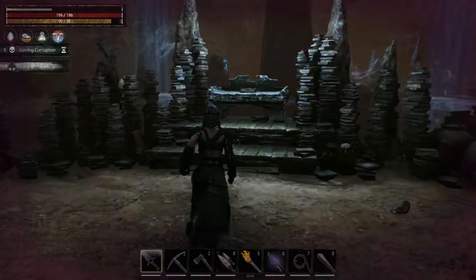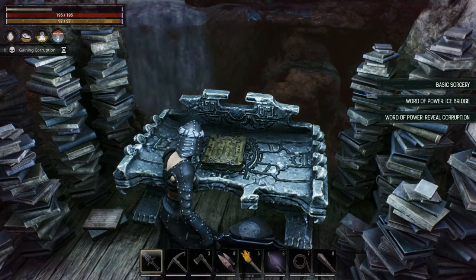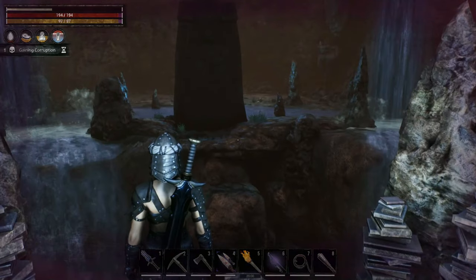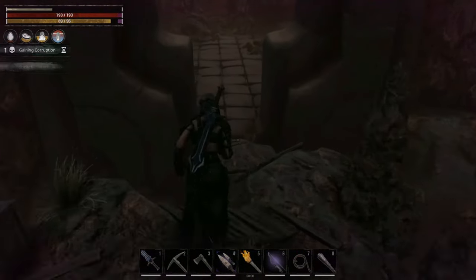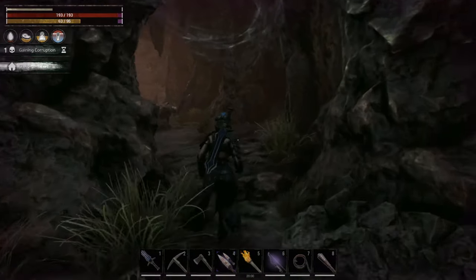Once you make it up to the top of the stairs, just run straight back into the thaumaturgy bench. Sitting right in the middle of the bench, you'll find a new recipe that teaches you the basic sorcery. You can climb over to the other side of the waterfall where you'll find five chests to loot, plus a legendary chest that you need a skeleton key for. Also, you will gain corruption the whole time you're in this cave. Now we're all done in here, so we're gonna head back to our base and craft our thaumaturgy table.